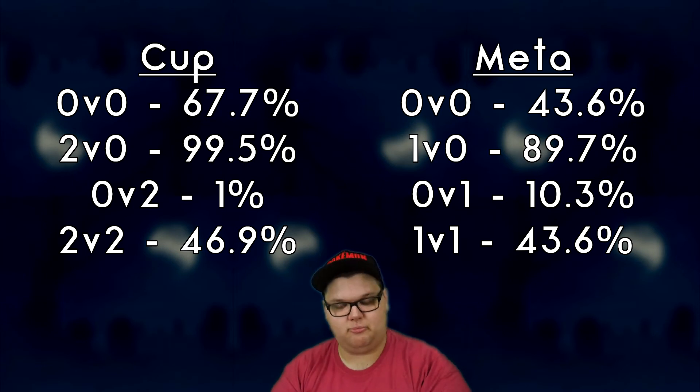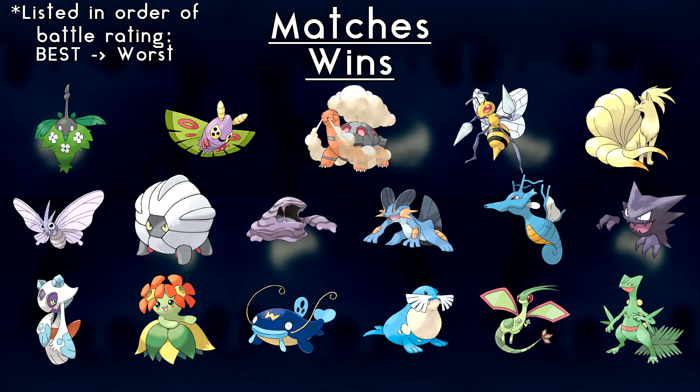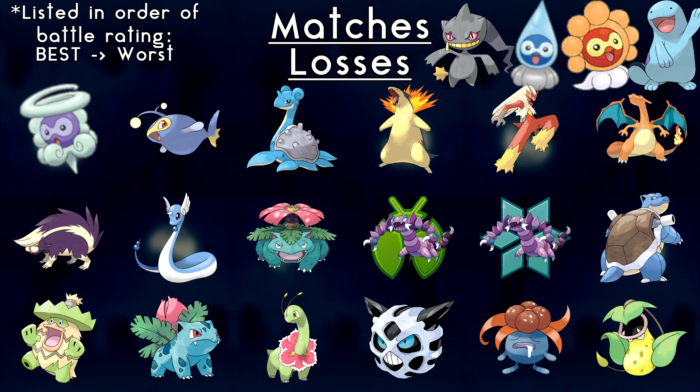Let's tear apart the 1v1, which was 43.6%. Our wins include Wormadam Plant, Dustox, Torchic, Beedrill, Ninetales, Venomoth, Shelgon, Monk, Swampert, Kingdra, Haunter, Froslass, Vileplume, Whiscash, Seleo, Flaaffy, and Sceptile. Our losses — after four ties including Castform Rainy, Castform Sunny, and Quagsire — include Lanturn, Lapras, Typhlosion, Blaziken, Charizard, Skuntank, Dragonair, Venusaur, Draper with Infestation, Draper with Ice Fang, Blastoise, Ludicolo, Ivysaur, Meganium, Glalie, Gloom, and Victreebel.